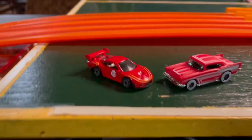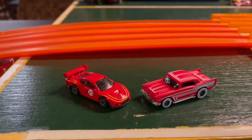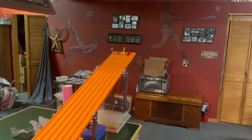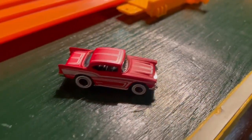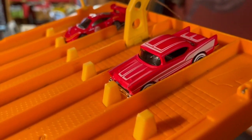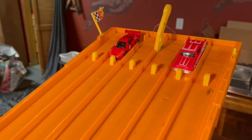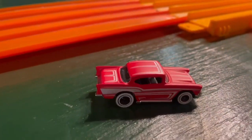Alright guys, our contender round is set — this will be first to win 2. Here we go: the red Porsche versus the 57 Chevy. Who's it going to be? Go — oh, look at this, great race — the 57! Go again — great race — the 57! And it's over — winner! The 57 Chevy needs one more to become our first Race Wars King. Go — look at this — and it's over! There you have it — the awesome looking 57 Chevy is our first ever Hot Wheels Race Wars King!